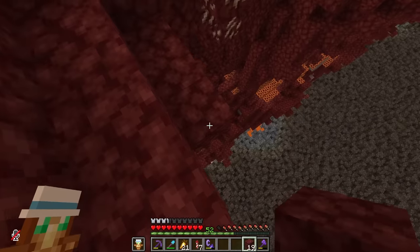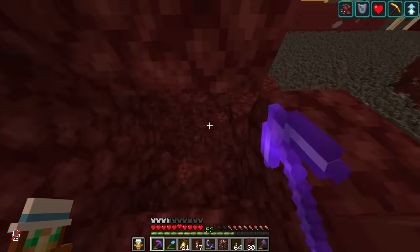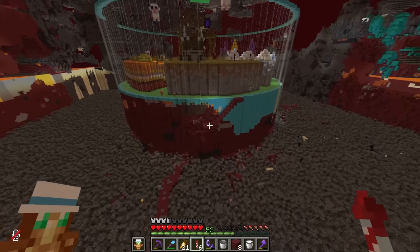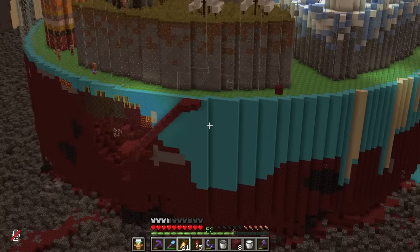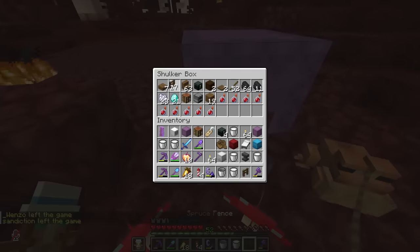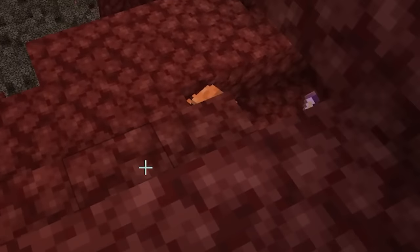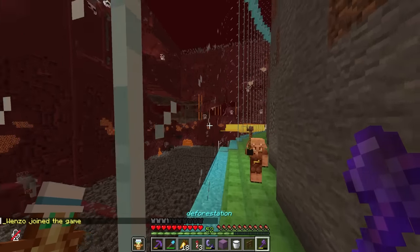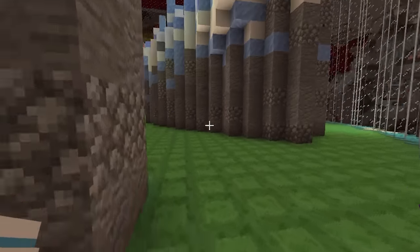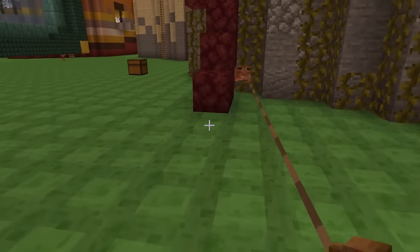We had to construct a path from the nether spawn all the way there, and that suspicious rail was really worrying me. When both Wenzo and Sandiction left the game, I struck. I rushed across and got inside the cage. After a tense struggle with Clyde 2.0, I got the replacement placed.